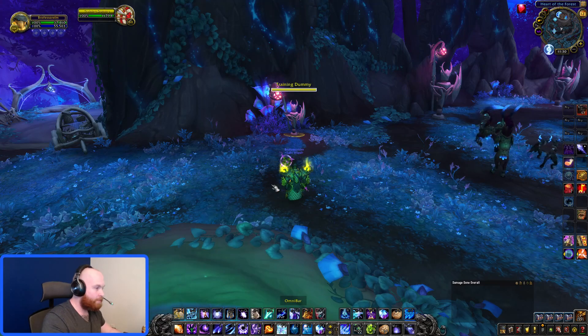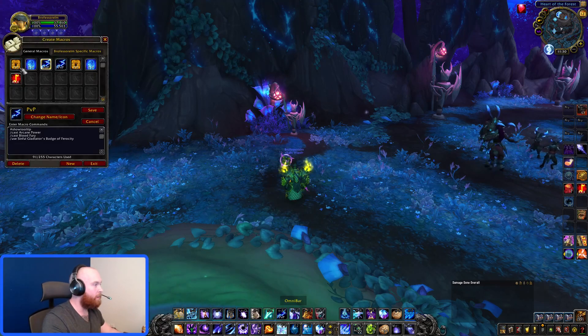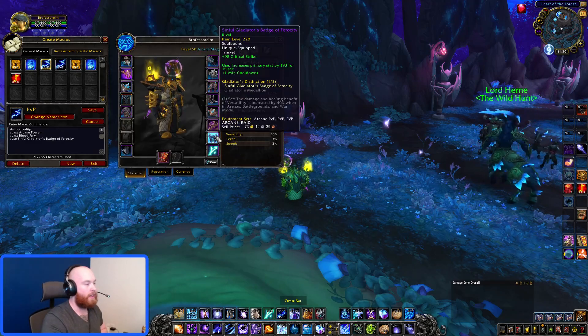I have everything macroed into my AP. So when I cast Arcane Power, it also uses my racial ability, and it also uses my on-use trinket.